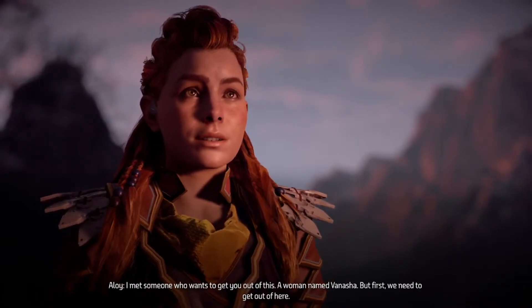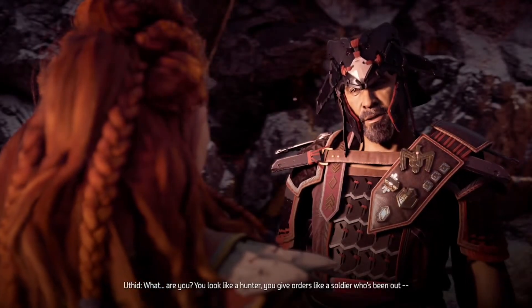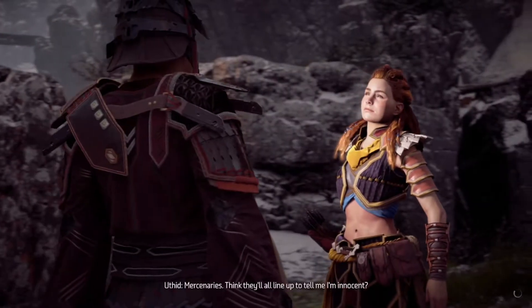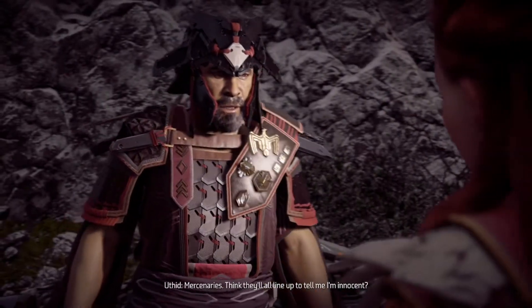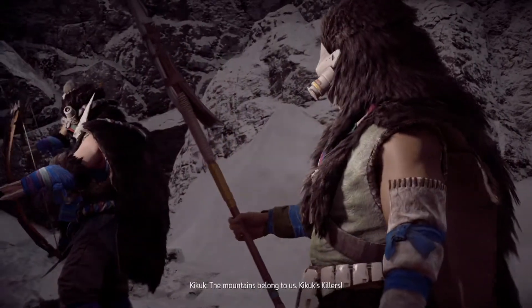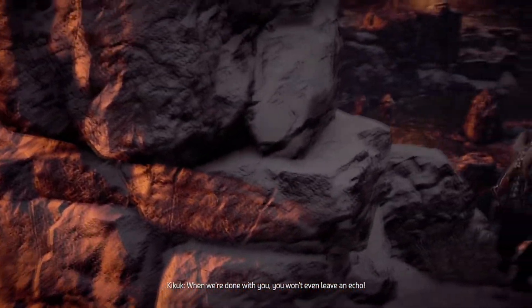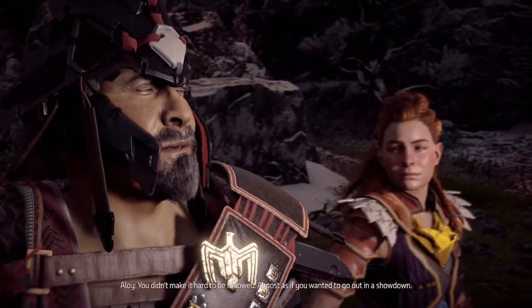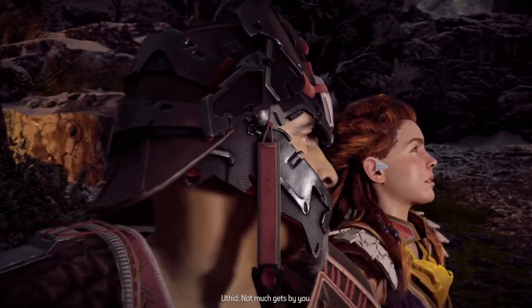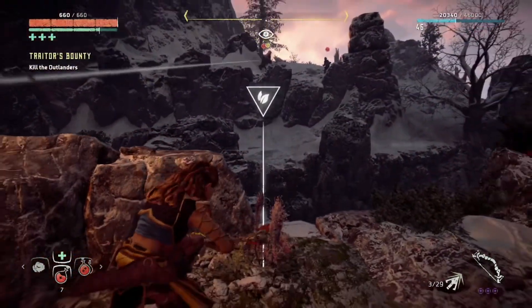I met someone who wants to get you out of this — a woman named Banasha. But first we need to get you out of here. What are you? You look like a hunter. You give orders like a soldier who's been out... Mercenaries! Think they'll all line up to tell me I'm innocent? Should've stayed on the plains, Karja! The mountains belong to us! Kikook's Killers! When we're done with you, you won't even leave an echo! You didn't make it hard to be followed — almost as if you wanted to go out in a showdown. Not much gets by you. Got someone to fight here! That's a lot of lads!